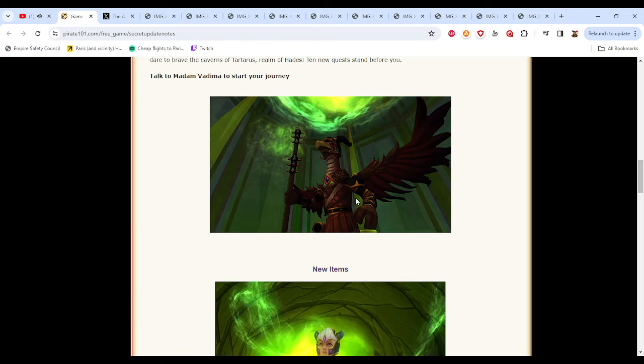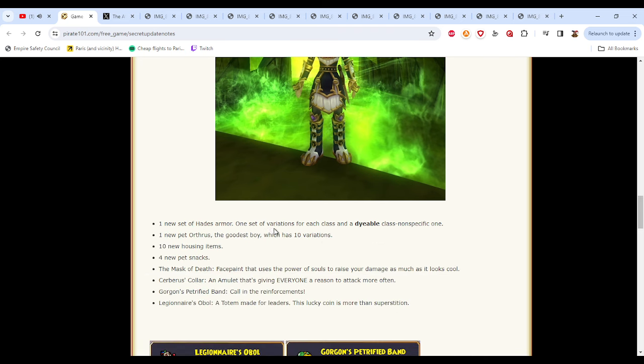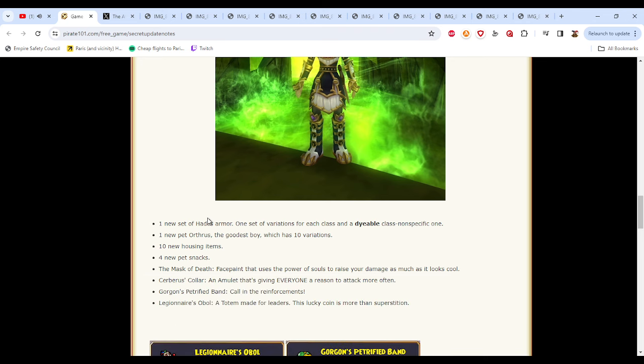Tartarus gives you a little bit of backstory about why we're going there. Here's a picture of Hades in Tartarus, and here is the gear set that drops from the boss — the Shade boss. I think it's a pretty nice looking gear set. From what I know it's literally just from Wiz as well. I'm not a big fan of the helmet with the Broken Horns, but the boots are really nice. Good looking boots are hard to find in Pirate101. You can see one set of variations for each class, and there's also a Diable class non-specific one.